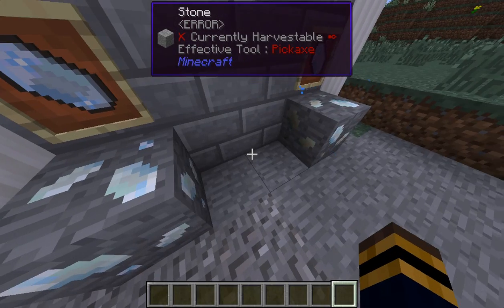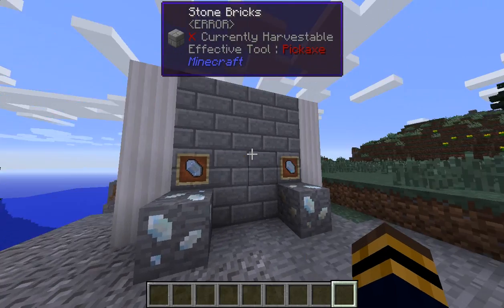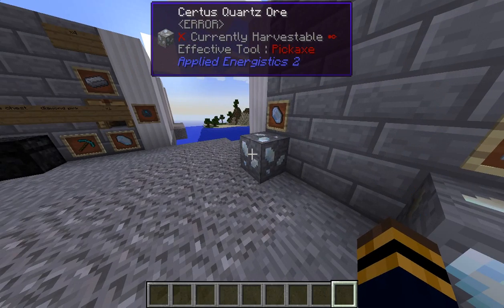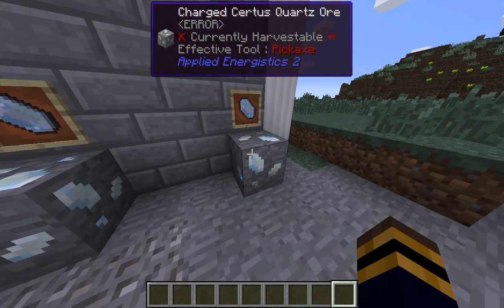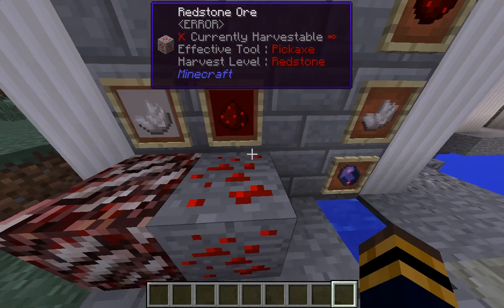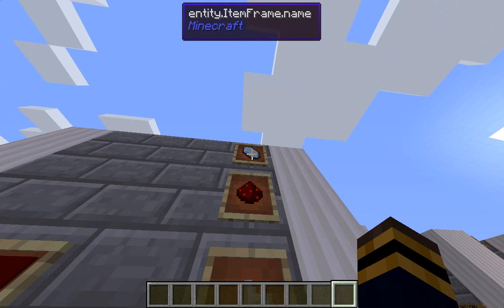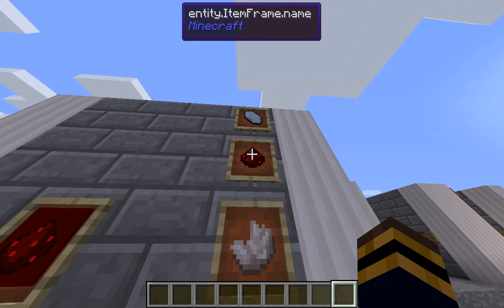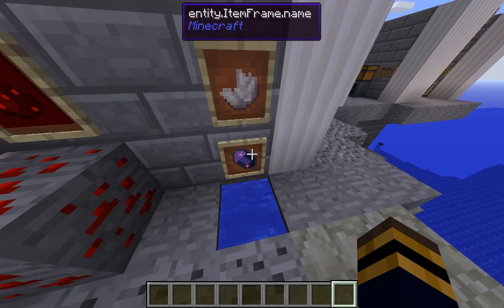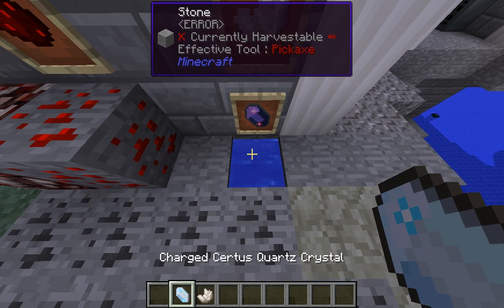You can see the sparkly particles coming off of the charged certus quartz. You only need one of those because you can make more after that. So get a bunch of certus quartz and find at least one charged one. The next thing you're gonna want to do is go to the Nether to get some nether quartz, go mining and get some redstone. Then you're gonna take your charged certus quartz and make some little crystals by throwing them in the water. Here's the redstone, here's the charged certus, here's the nether quartz - give it a second.